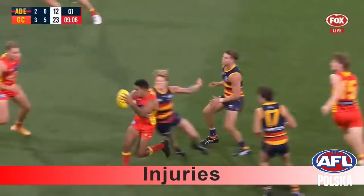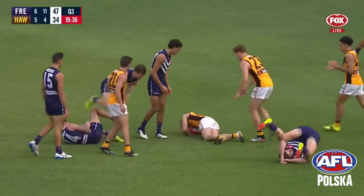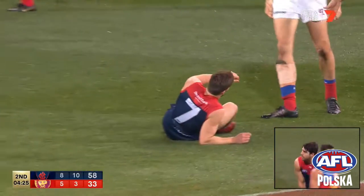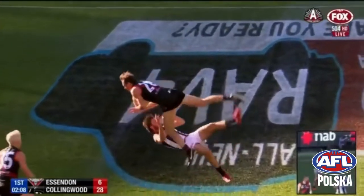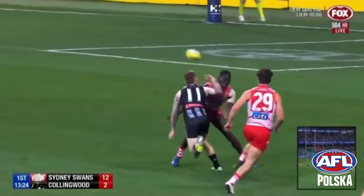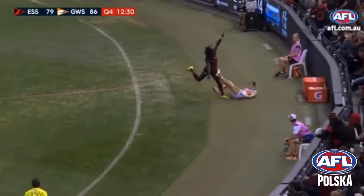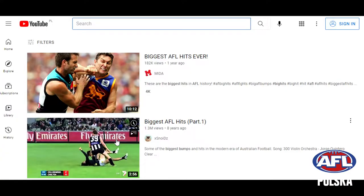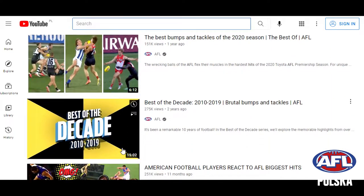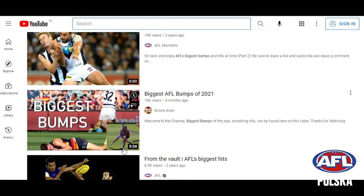With all the hitting and tackling in Australian football, injuries are not as common as you might think. The most common injuries are to fingers, as new players aren't familiar with catching a ball of this shape. Twisted ankles and knees are also common due to the jumping nature of the game, but head injuries are not common at all. Unfortunately, some of the most popular videos on YouTube about AFL focus on big hits, injuries and bumps, making AFL seem a lot more dangerous than it really is.